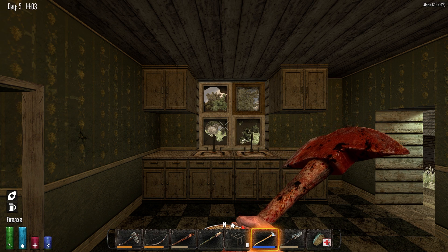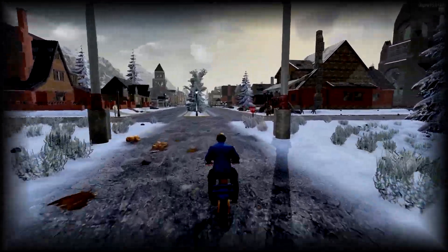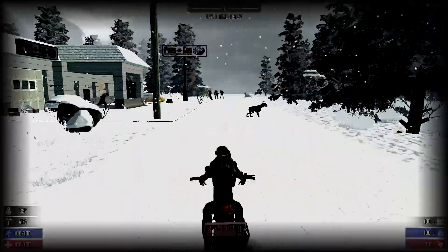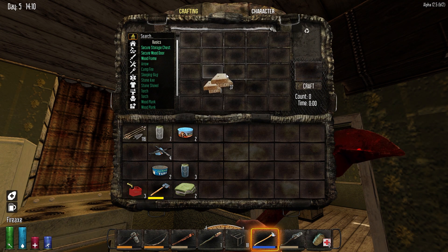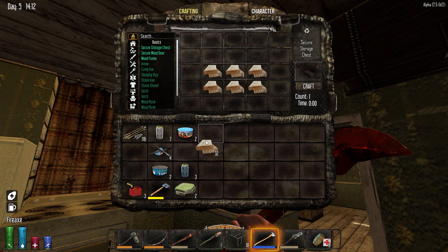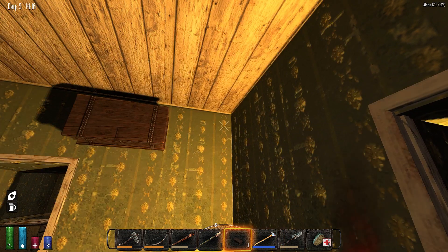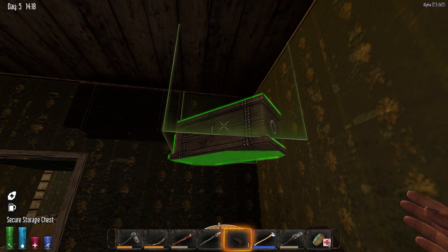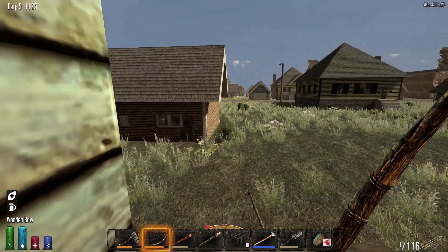Hello everyone, I'm Ducky, welcome back to Seven Days to Die where inventory space is at a premium and we have a town to loot here in Memory Lane. The box is already pretty much full with everything we could potentially make, so let's quickly plop down an additional chest. It is 2 o'clock on day five, and I really want to get as much out of this town as we possibly could. I've got 116 arrows so we're pretty fine.